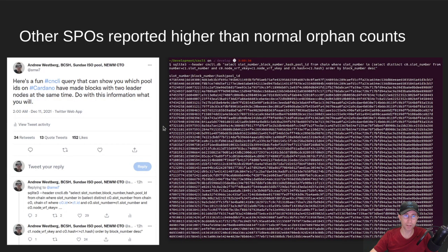I had a number of reports from other stake pool operators that they were reporting higher than normal orphan counts for their blocks — that's where your block is not accepted onto the blockchain. So I went spelunking in my CNCLI database, because CNCLI hangs on to every block that it sees whether or not it's included in the chain. I created a tweet with a CNCLI query so you can look at your CNCLI database and determine whether or not there are any pools that are making multiple blocks per slot.